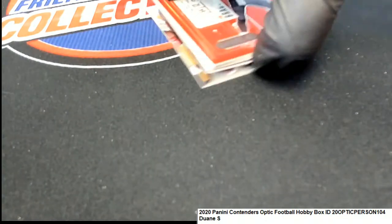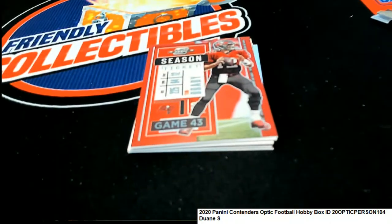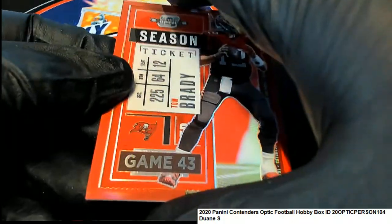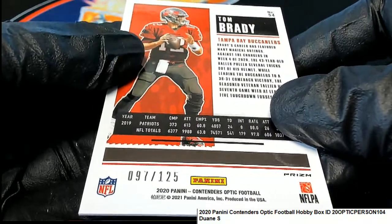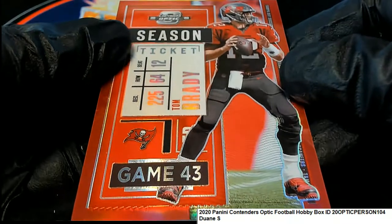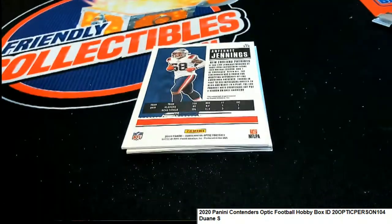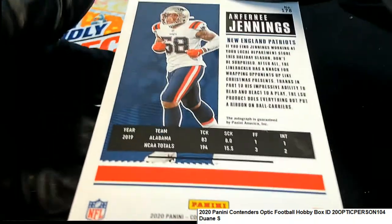Very nice, Tom Brady coming out of here — red. Legendary Tom Brady, 97, 125. Now we're cooking with a little bit of something. Now we're cooking! What else is popping? Let's hit something big — New England Patriots Jennings.